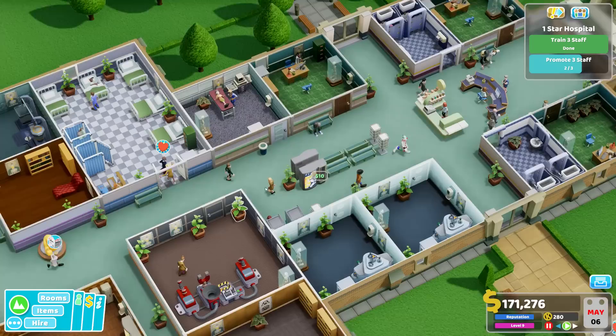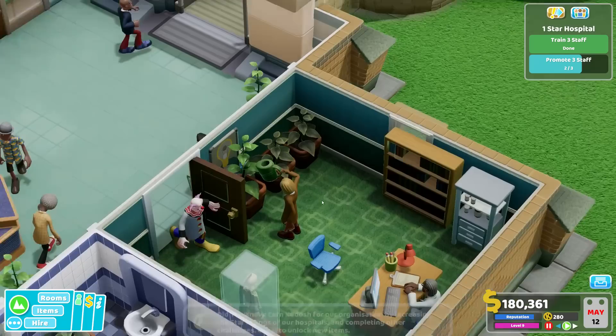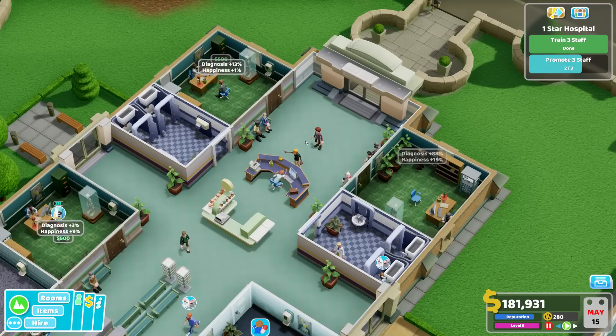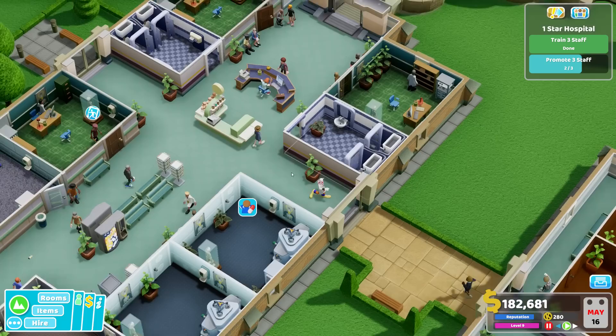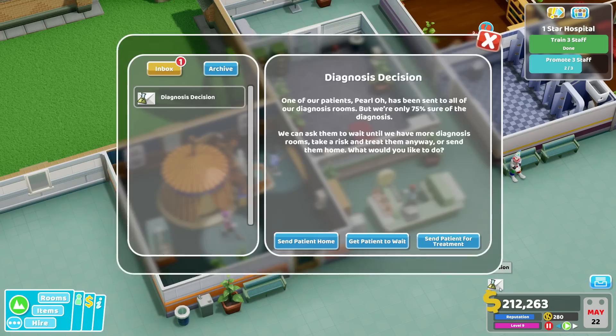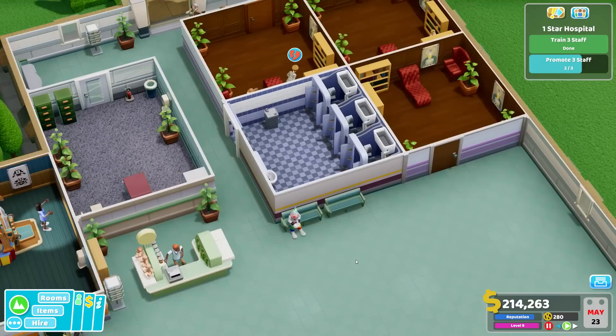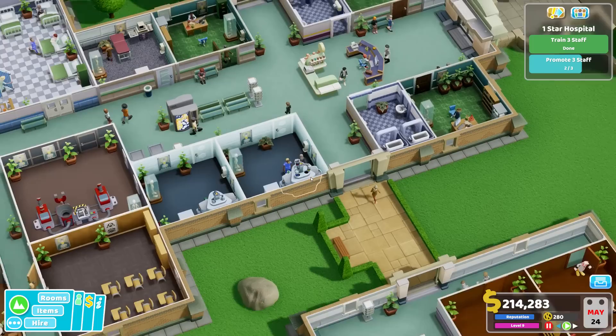One more staff promotion — I hope we get that at some point. This one here looks pretty good, though the plants don't look good so we definitely should get another janitor. She's watering the plants again. Look at the GP offices — there are lines, so perhaps I'll need to build another one. Diagnosis decision: patient Kylie Fast has been sent to all our diagnosis rooms but we're only 69% sure. I don't have any other room available right now.